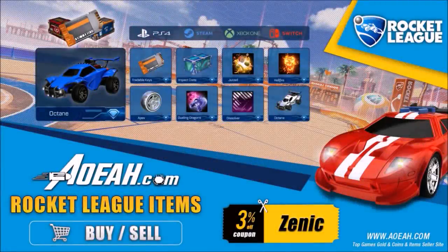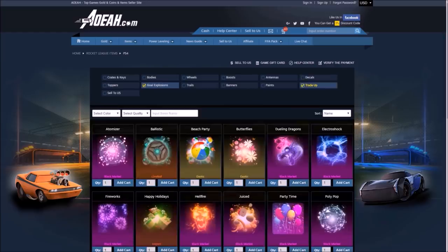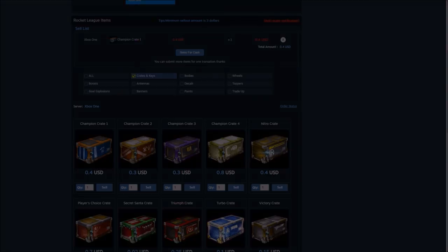Quickly before we hop into this video, I'd like to give a huge shoutout to AOA.com for sponsoring this Rocket League video. This website gives flexibility to every single platform if you want to buy and sell loads of different Rocket League items — they do massive deals on there. Use code ZENIC at checkout and get yourself 3% off your orders.